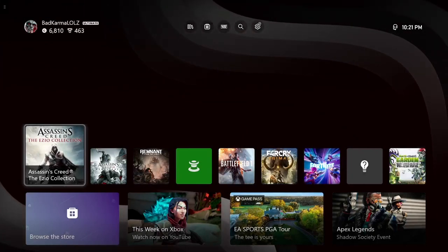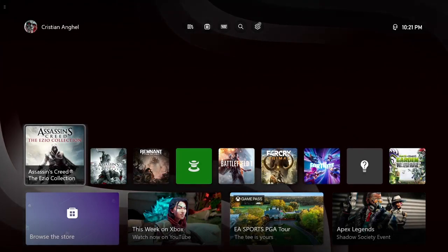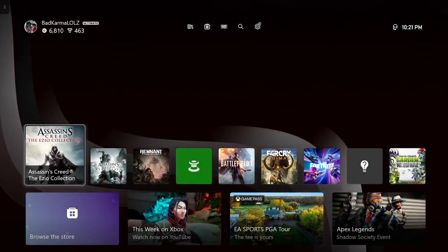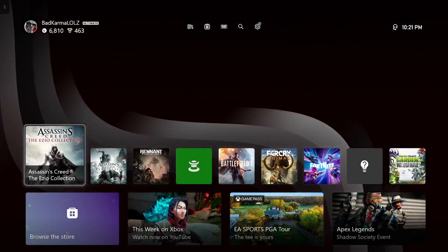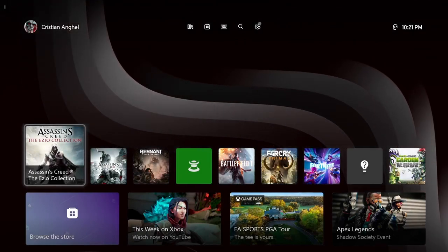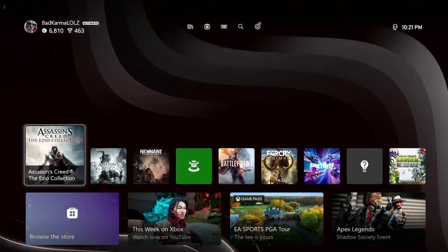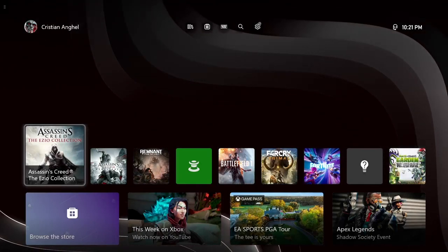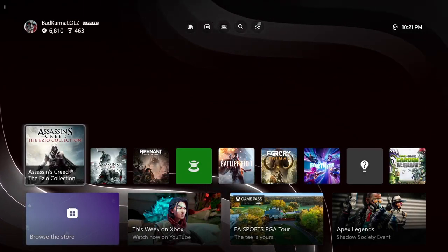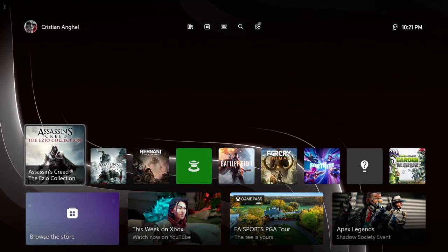Hey guys, welcome back to another video. In today's video we are going to be starting a new game. We are going to be playing Assassin's Creed 2. As you can see over here, we have Assassin's Creed the Ezio Collection, which includes Assassin's Creed 2, Brotherhood, and Revelations. It's all of the games which include the assassin Ezio. Let's go and run it up.